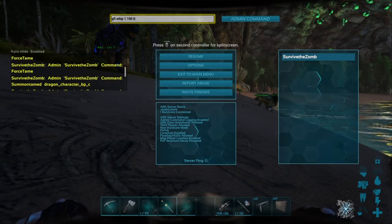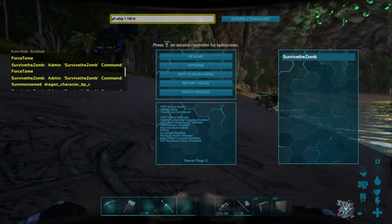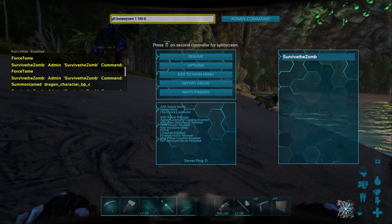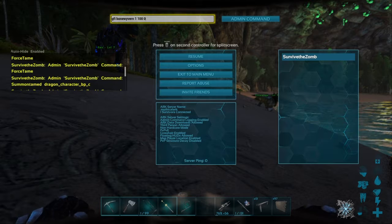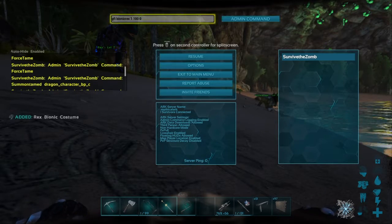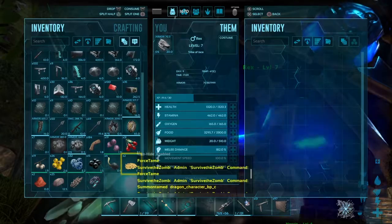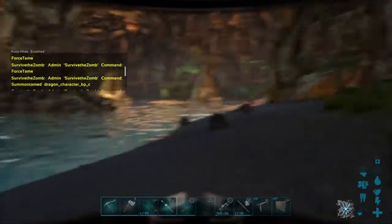You can get the Bone Wyvern skin — just type 'BoneWyvern'. There's also the Bionic Rex costume: 'Bionic Rex'. It goes well with the tech saddle. And there's also the wyvern bone costume — let me show you that too. Let me find one of my wyverns.